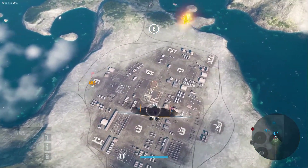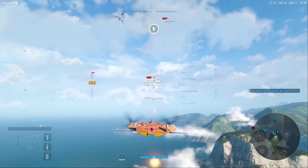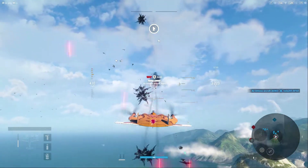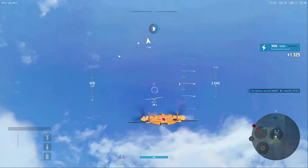We are going to go after this command center initially, and this aircraft does sport two 1,000-pound bombs. We are going to take a passing shot at a couple of these air defense aircraft.